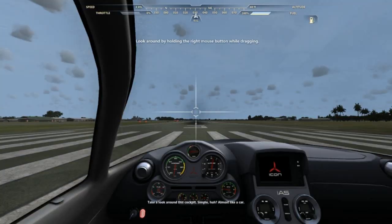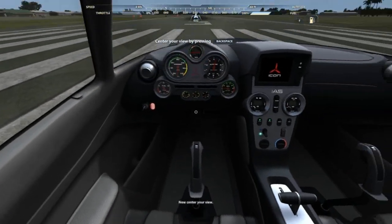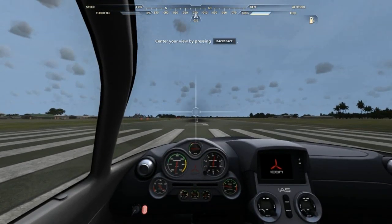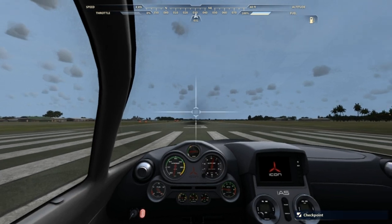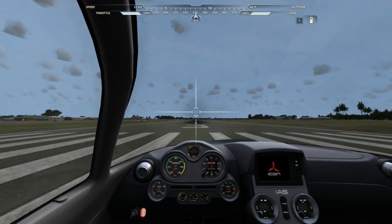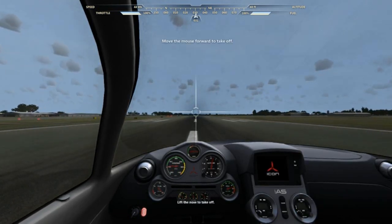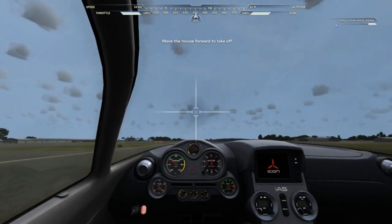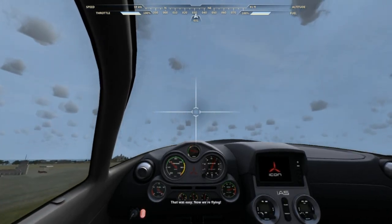Take a look around this cockpit. Simple, huh? Almost like a car. Now center your view. When you're ready, just push the throttle forward for takeoff. Lift the nose to takeoff. That was easy. Now we're flying.